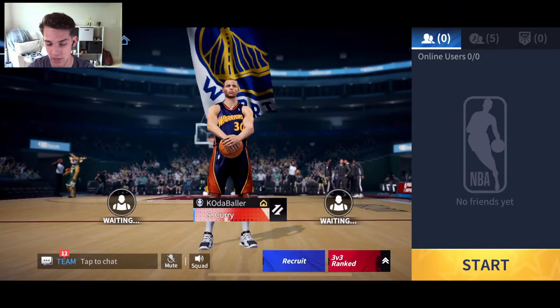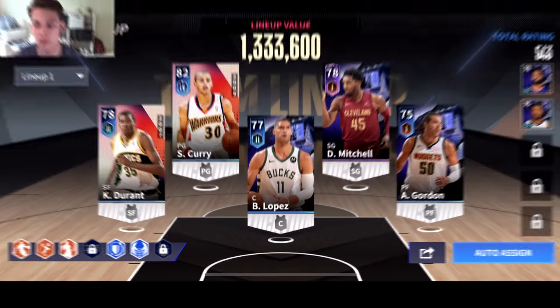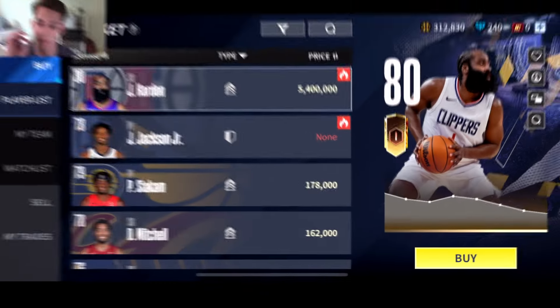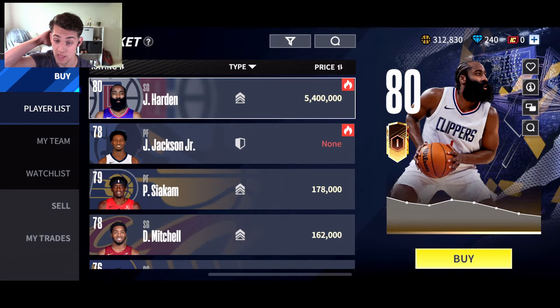This icon — as you see, it says 'Waiting.' You can hit Recruit to send a person a friend request. If you go to Lineup, this is where you unlock the 5v5 in Dynasty. Then there's also this thing called Market where you can buy players. As you see, James Harden is like one of the highest cards right now — he costs a lot of money and we do not have near that much.